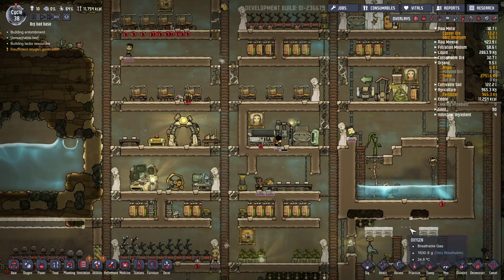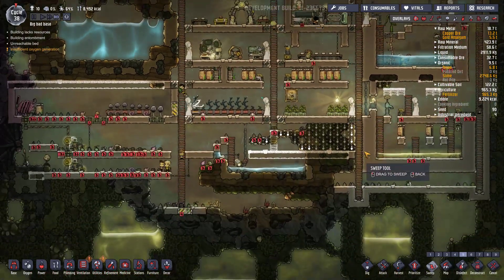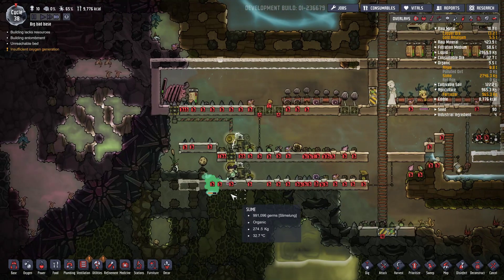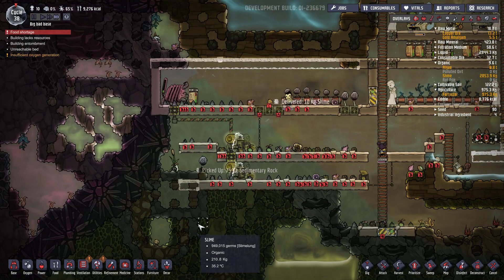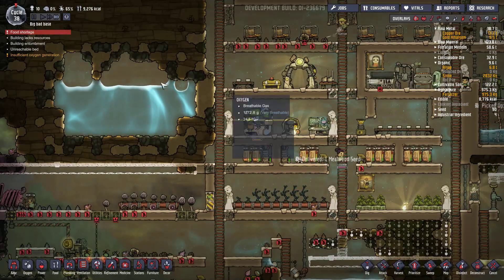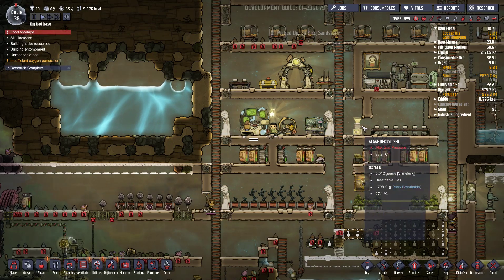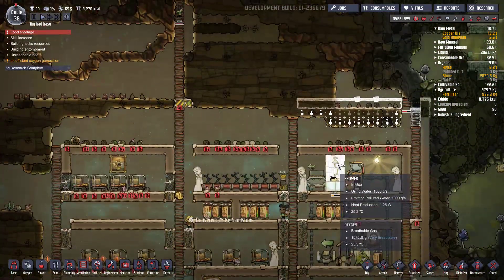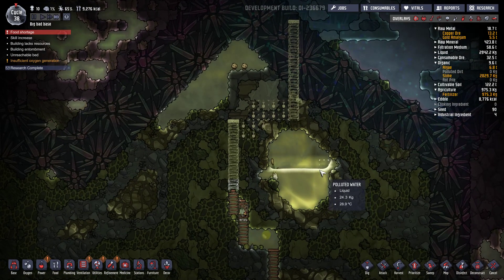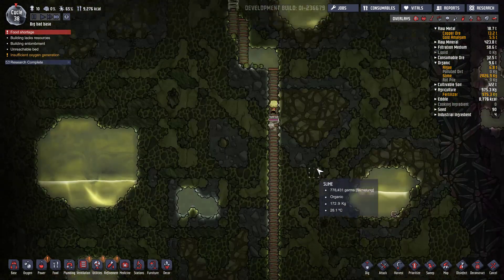Il va quand même bien qu'il nettoie la base donc je vais le laisser faire tout ça. C'est toujours ces saloperies de slime qui contaminent. Alors qu'est-ce qu'il me dit ? J'ai 9200 kcal disponibles et mes dupliquants s'ils mangent à leur faim c'est 10 000 par cycle. Ah oui, effectivement. Alors voilà le nouveau. C'est fou mais il a pas l'air bien décidé à travailler en fait. Il est redescendu.